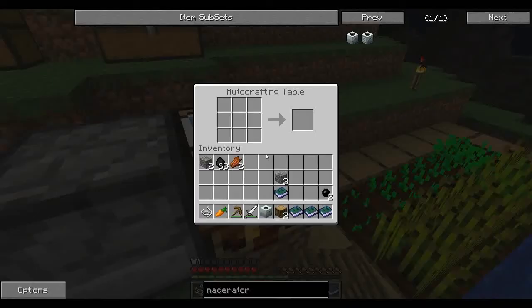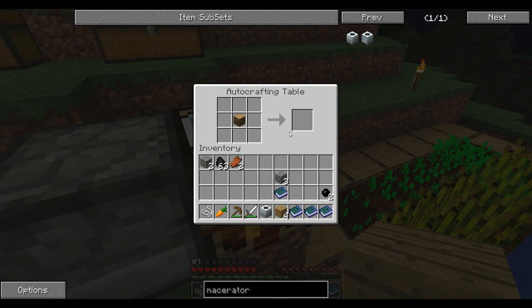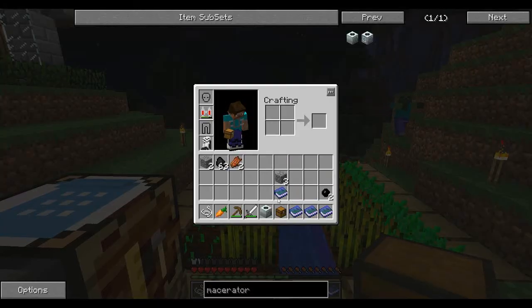That's not a furnace. Well, I mean, that is a furnace. I need a crafting bench. Oh yeah, you can't shift things like that anymore, you have to do it one at a time. One chest is more than enough.